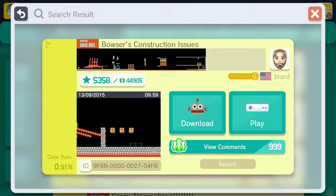Hey guys, it's SquareFive, welcome back to another Mario Maker video. Today we're going to be playing Gerard's, the Completionist's level, Bowser's Construction Issues. The ID is right down there, it will also be in the description, so you guys can play this hell of a level.